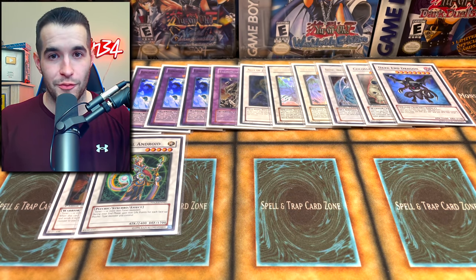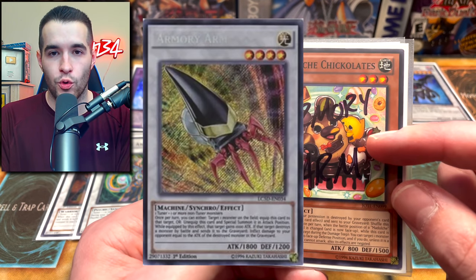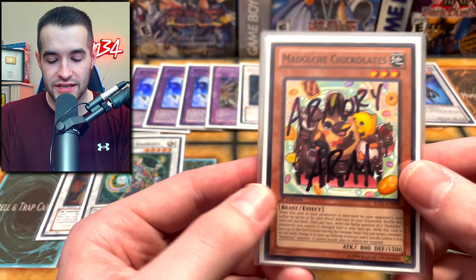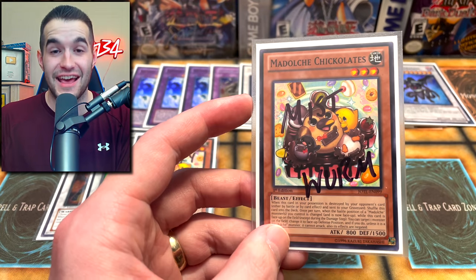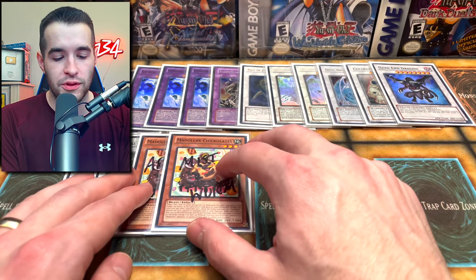Finally, two cards I don't have, so we have Chickalates taking their place. We have Armory Arm here — I did order one so it's on the way, the Chickalate is holding their place. Armory Arm is a synchro four, the only four in the deck. Then we have Mist Worm — I have no idea what this card's for to be honest, but it's in every deck list. If you guys are Edison experts watching this, let me know — why do you play the Mist Worm?